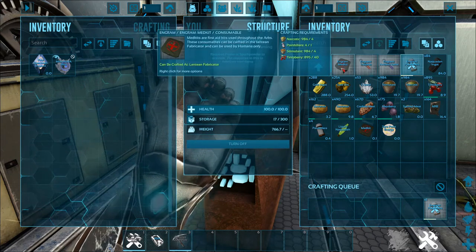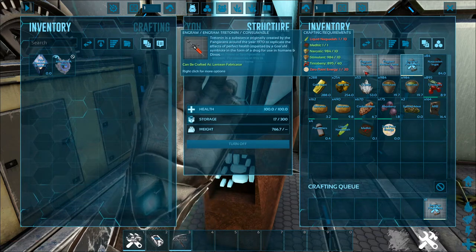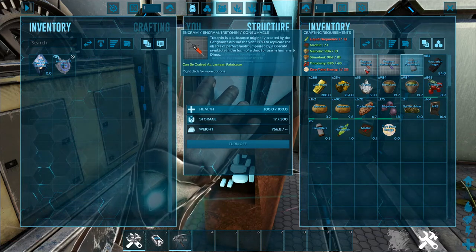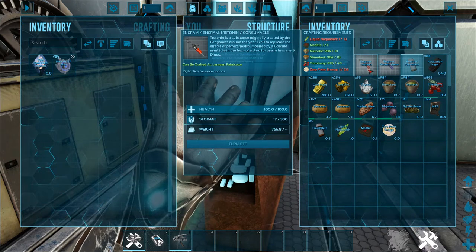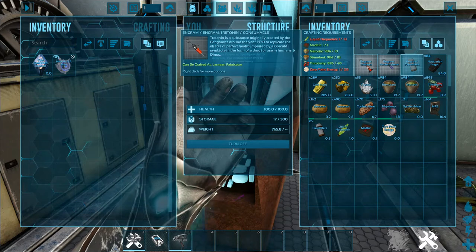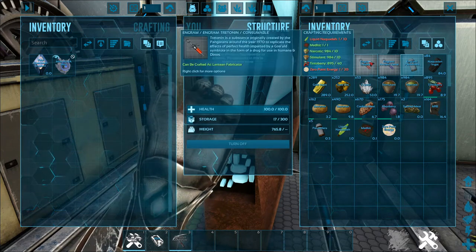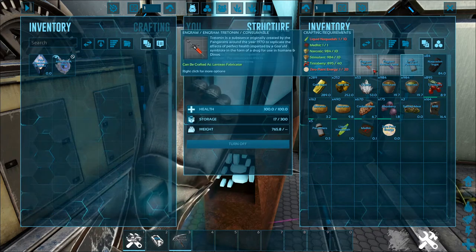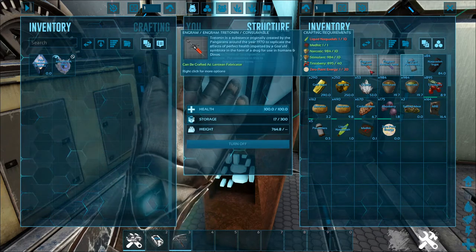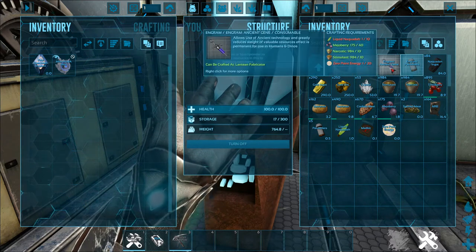Med kits are the next step up. And then Tritonin is the next step up — this is extremely powerful, and it has a debuff at the end of a 500 to 600 second timer. The debuff makes you take more damage, and it's supposed to tie into balancing the Tritonin. Lastly, for consumables, we have the ancient gene.